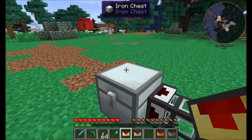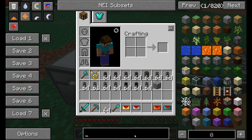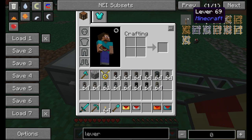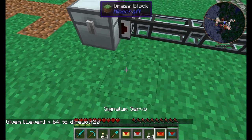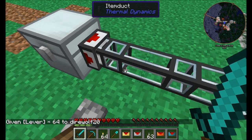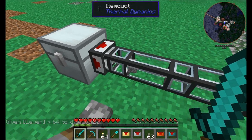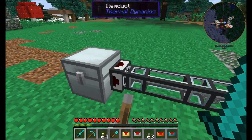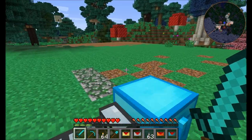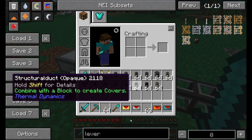If I want to only pull out cobblestone, I'll set it to whitelist, put cobblestone in the filter, then apply a redstone signal with a lever. You'll notice it can only pull four items out at a time and only does this every three seconds. It pulled four of them and they landed in the chest over here. That's the most basic servo.